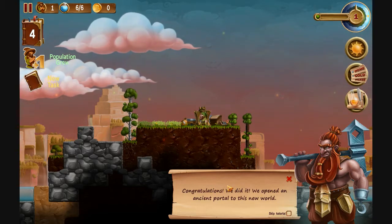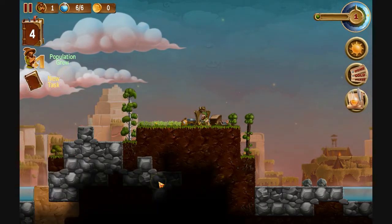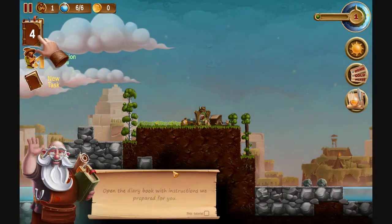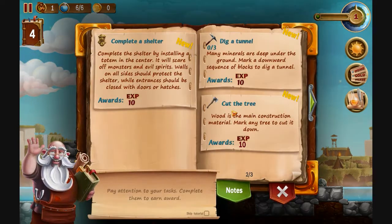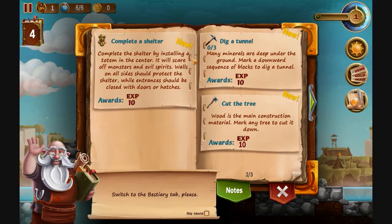We did it — we opened an ancient portal to this new world. Unfortunately, we have enough power for sending only one dwarf right now. Look around and start building your fortress. No one knows how dangerous it may be here. Open the diary book with instructions we prepared for you. New task — pay attention to your tasks, complete them to earn a reward. Now if you've done this already you can click skip tutorial and never have to deal with anything from these guys again. I'm just going to do it for right now to get through the basic stuff quick, and then I'll probably just click that if it pops up anymore because I already know what I'm doing. Basically, you're beginning. You've got to dig a tunnel, cut a tree, complete a shelter.